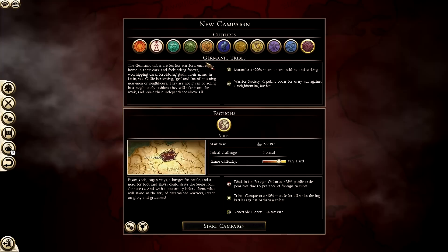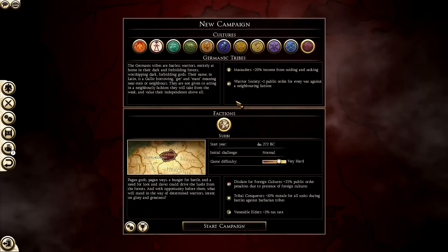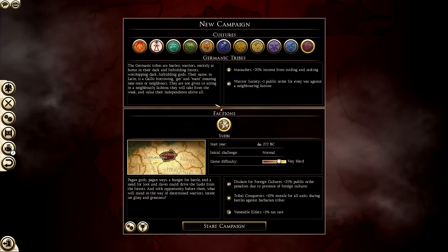Some of these factions are free factions which Creative Assembly release, and some of them are DLC factions. There are a couple of factions I don't own - I don't own the Black Sea Colonies. There might be those of you watching this who might think, 'I wouldn't mind playing as the Balkans, or Pergamon' - that's totally up to you and your personal preference.